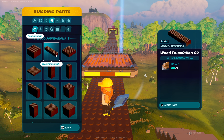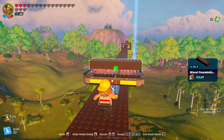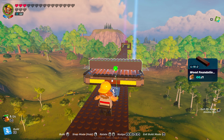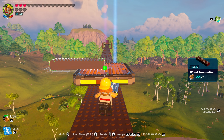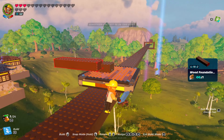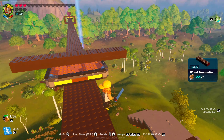Then we're going to go over here to foundations and get the wood foundation number two. Use your snap to grid, and then nudge it over. We want the right side at this point to be meeting in the middle. Then you'll take another one of those number twos, just like that. So now you have this.